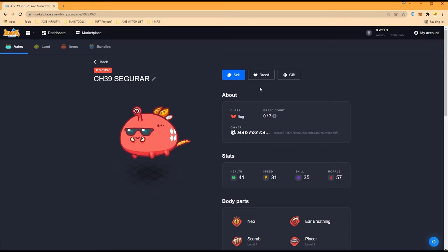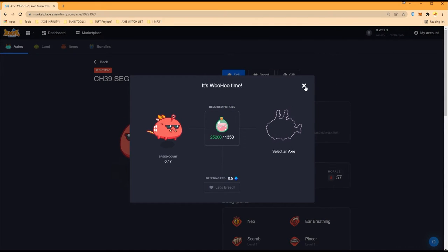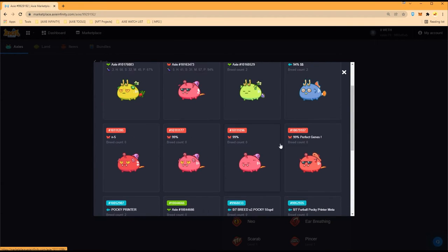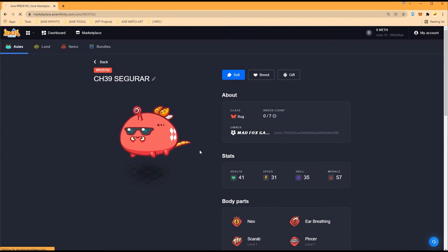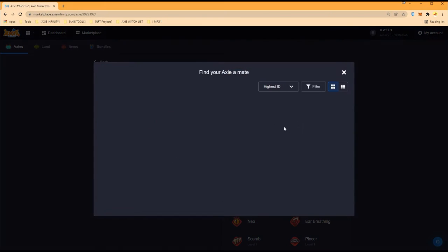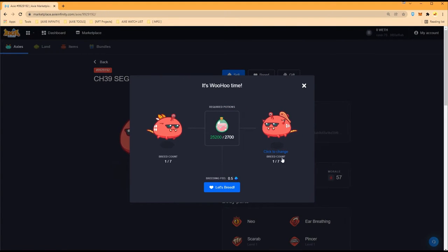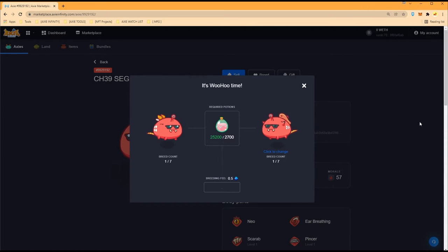This is A-B-C-D — we're breeding two pairs and another two pairs three times each. In the future their offspring can breed with each other three more times — three times three, that's a lot of axes for the future with relatively good genes, exactly what you want from breeding farms. An egg is being delivered, we've spent the money and got the AXS — let's wait for success. Refreshing — breed again and again.